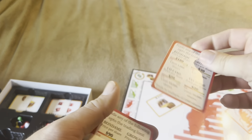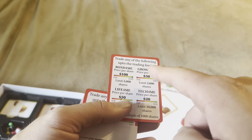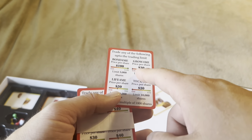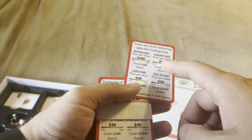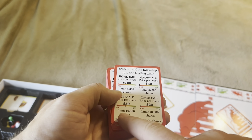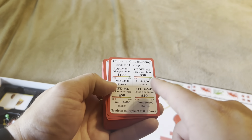Now looking at a bear market card, you trade at the trading limit too. Bond for Me is at $100 — it's gone up because bonds do well in a bear market. But Grow for Me is way down at $30, Life for Me is $50 per share with a 10,000-share limit, and Tech for Me is down at $20.